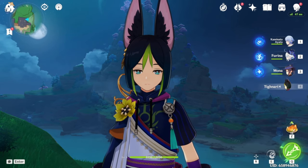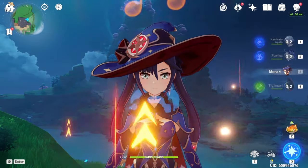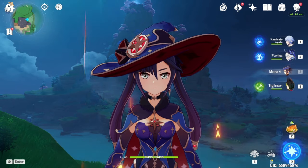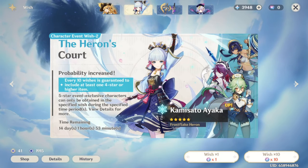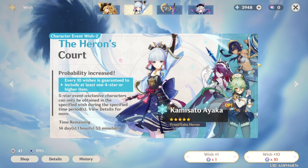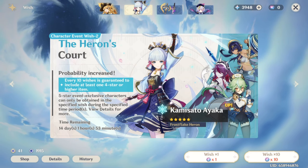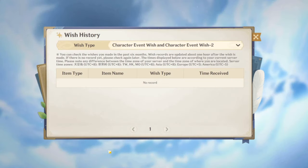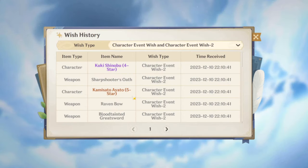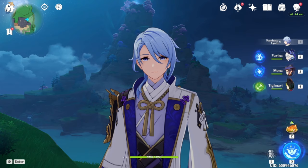We have our Dendro character here and I'm looking forward to leveling him. Last time we leveled Mona and I had a blast with her. We have two characters to level up, and on top of that Ayato's little sister is here, and there is also Candice. So if all goes well we should be able to get two new characters for the account. It all depends on if we get lucky — we ended on Ayato so we are at 0 pity.